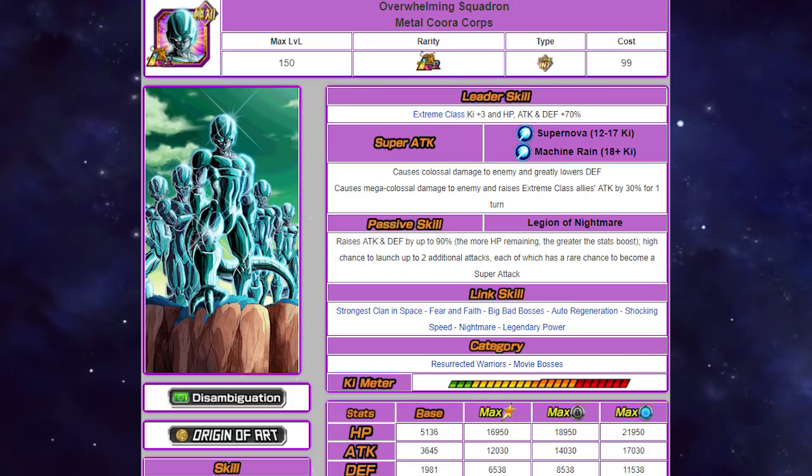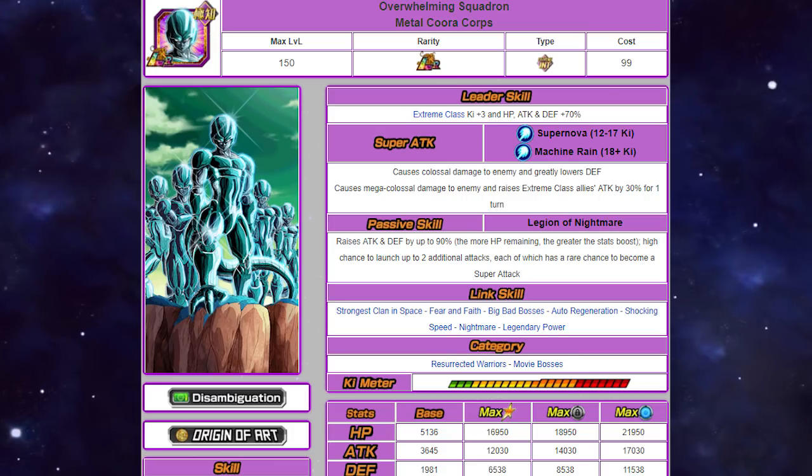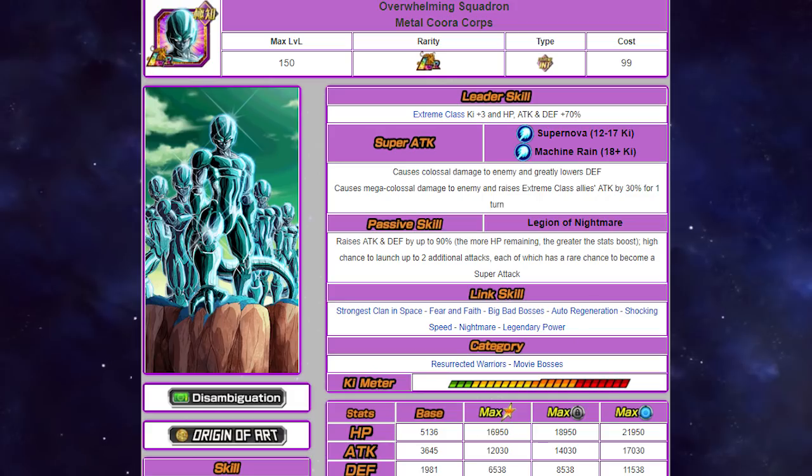His links are: Strongest Clan in Space, Fear and Faith — both providing ki — Big Bad Bosses giving 25% attack and defense, Auto Regeneration, Shocking Speed, Nightmare for another 10%, and Legendary Power. It's a great combination of ki and attack links.